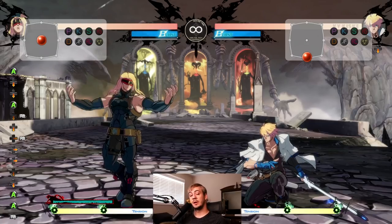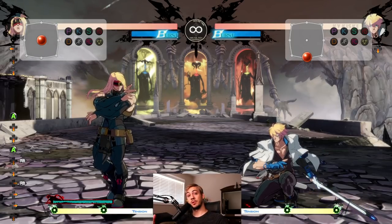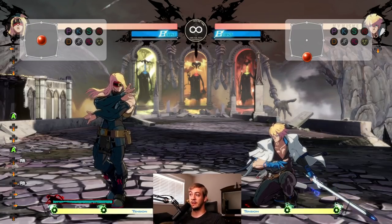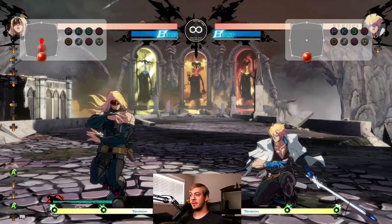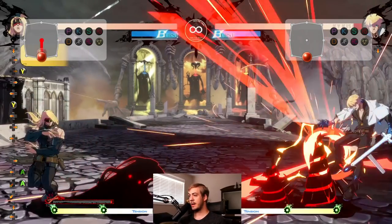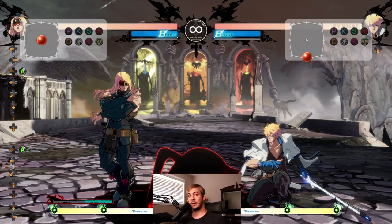What does Zato do and how does he do it? Before I explain that, I need everyone watching — whether you want to play Zato or just fight against him better — to understand one important dynamic that's always present in every match Zato is a part of. He can summon this little guy. This is Eddie. When Eddie is summoned, Zato and Eddie together are one of the best characters in the game — easily one of the best.